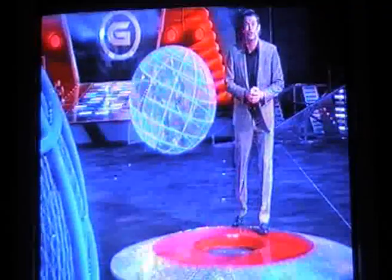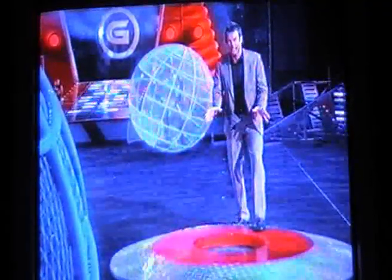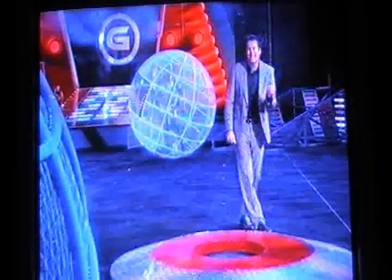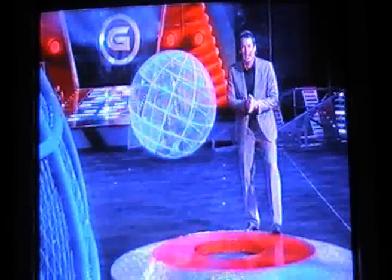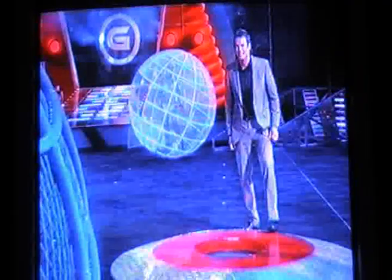Inside two of them, our challengers. Inside the other two, our gladiators. Now to score points, the challengers must roll over this pod, hit the middle and set off these sensors. Now let's rock and roll! About to learn the impact when atlaspheres collide. Nicole and Julie are about to face the double impact of Dionica and Destiny.